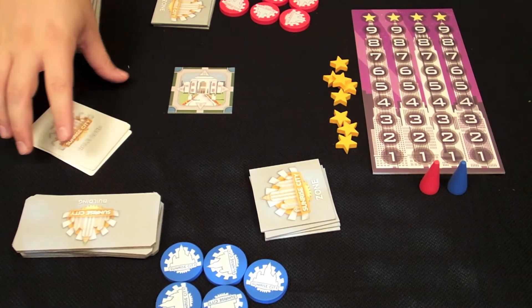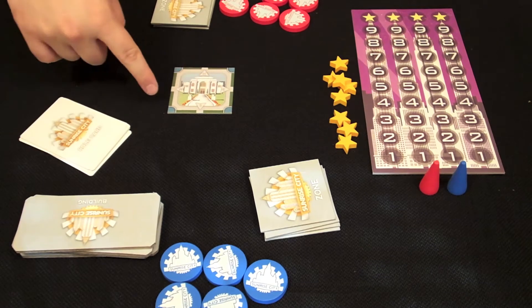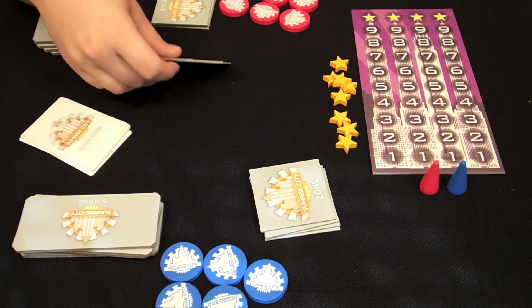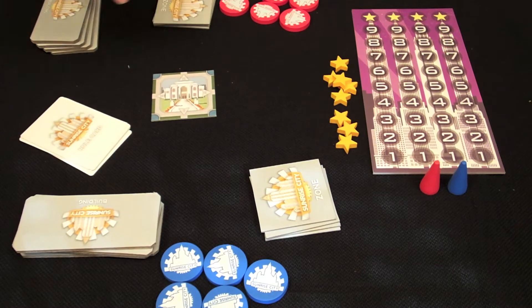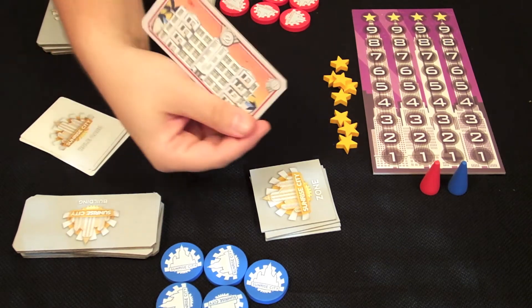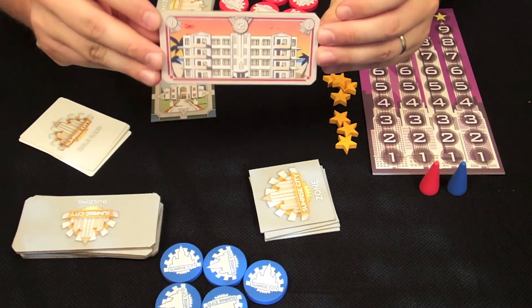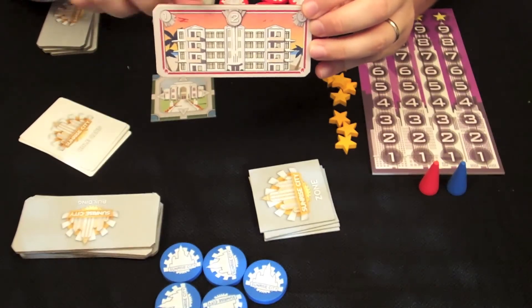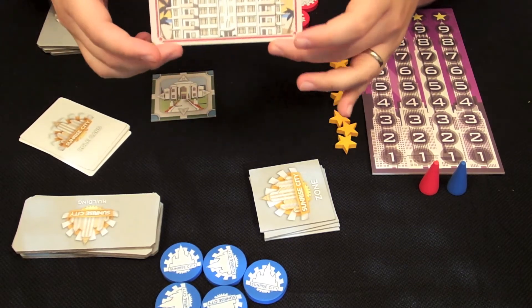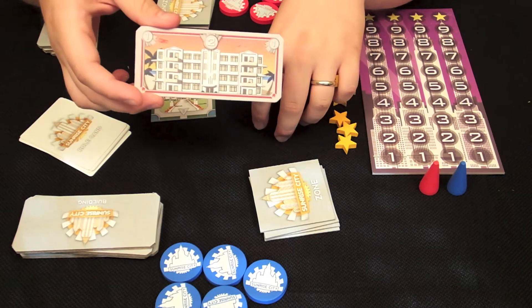So this is the basic setup for Sunrise City. We have a community center tile, which is differentiated by yellow backing from the other zone tiles. We have building tiles — each building tile has a building on it. In the corners you have your primary scoring, your secondary scoring, and also the color. The color also fits along with the zones.